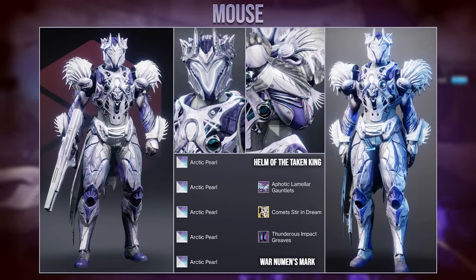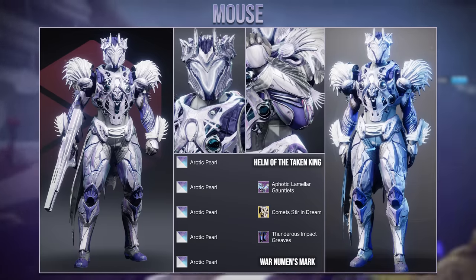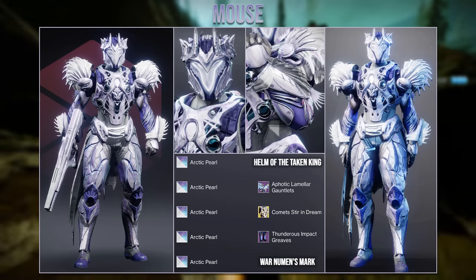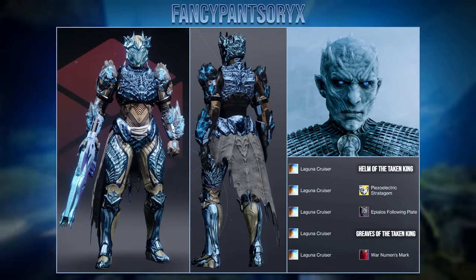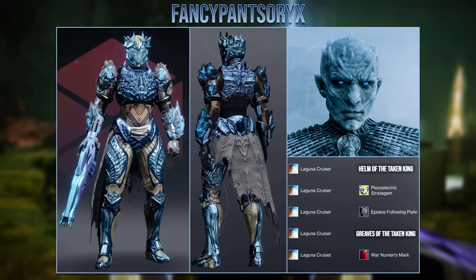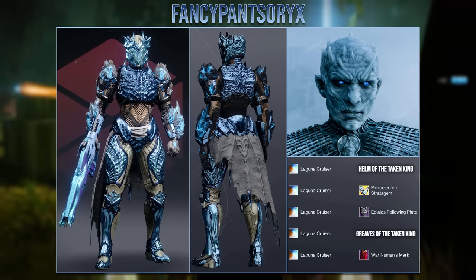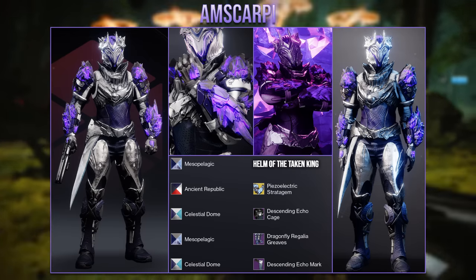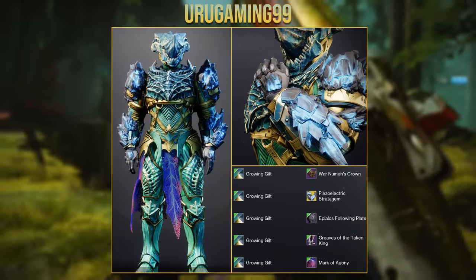Here is another set showing how well you can mix the seasonal arms with the new dungeon helmet — to fit the scaly look they used the Thunderous Impact Greaves and the War Newman's Mark. Thunderous Impact is a very interesting and effective choice as it fits with the arc subclass. Then we have this set from Fancy Pants Oryx based off the Night King from Game of Thrones. They used the No Backup Plans exotic ornaments to create an icy look on the arms, and the shader blended these pieces together nicely while matching the Night King's colour. There were quite a few sets using No Backup Plans with the dungeon armour, and it is a really nice combination as you can also see with Amscarpy's set as well as Uru Gaming's.